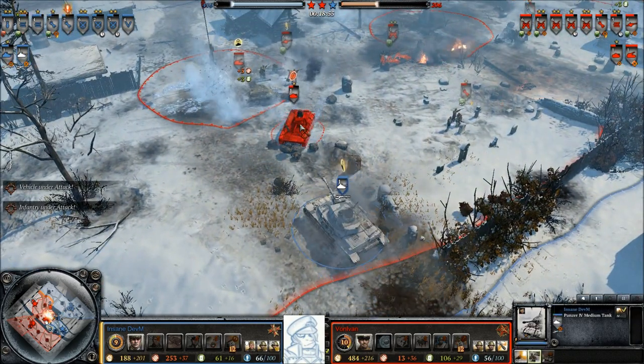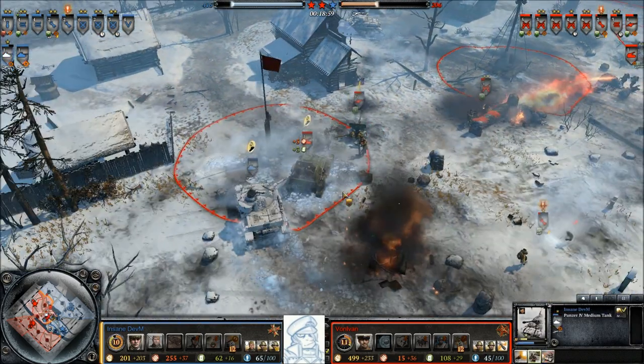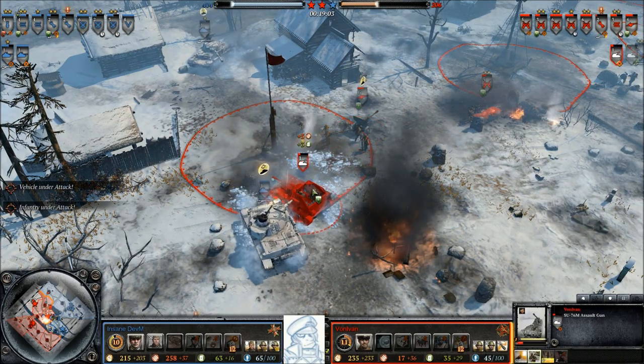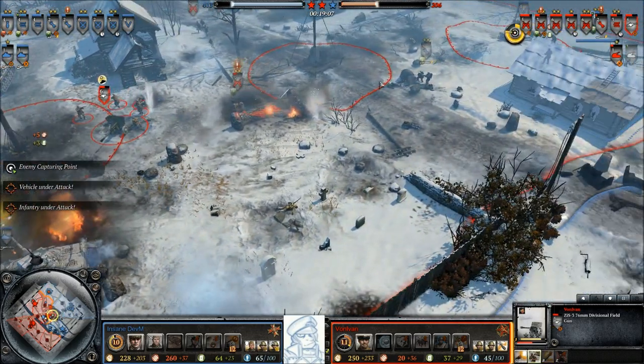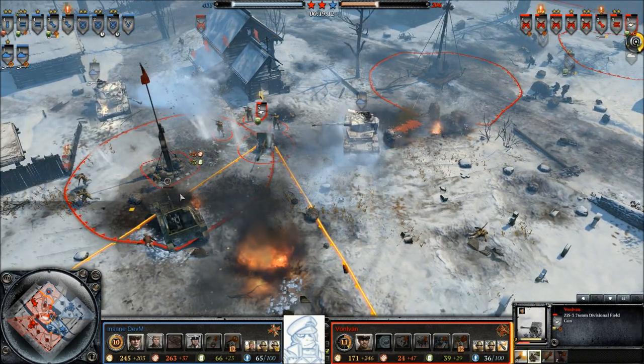Panzer IV number two strikes from the other side now. There's a bit of confusion as von Eimann tries to react to the first Panzer IV, and the second Panzer IV strikes up. All of the defenses are now trying to keep track of everything, even as the machine guns, pioneers, and infantry push in.